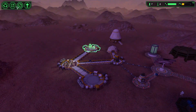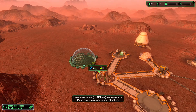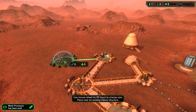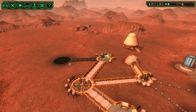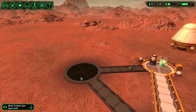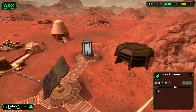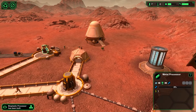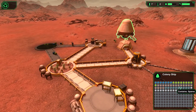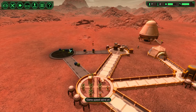Next we need a biodome, and I'd prefer the larger ones. Let's place it over here so we can add two connections to it. Bioplastics are used for the processors, and ore processes into metal. So we've got metal covered, bioplastics covered in a second, food in a second — we still need spares and medical supplies.